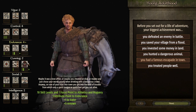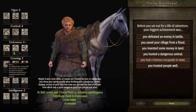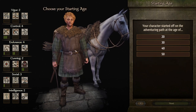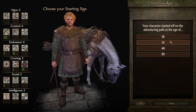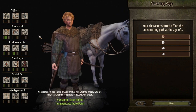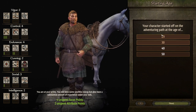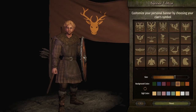Here's our build: three to bow, one to horse, two to athletics, one to tactics, two to roguery — because we're going to try and do a lot of roguery in this series — and one to charm. We're gonna have to get that charm up fast. We could start at age 30 to have a little bit more points, but I kind of want to start light, start early at age 20, and we'll work our way up from there.